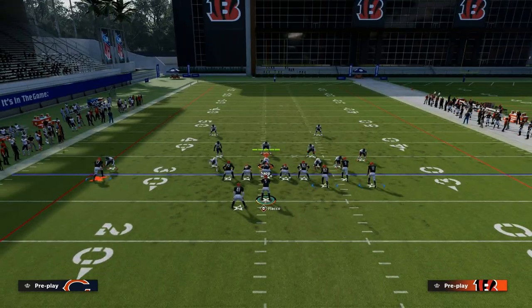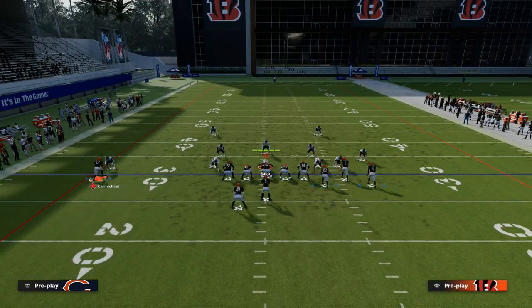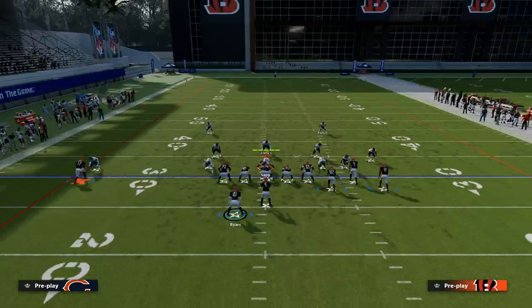Essentially we've combined the bunch concept with the trail concept, and on the left side we kind of have a high-low. This is kind of like a corner strike style of concept from previous Maddens, but you could also call it a curl flat or even a bench concept, because the running back is running the out route and Carmichael is basically running the corner route — it's just known as the C route.